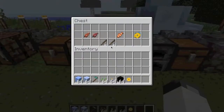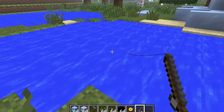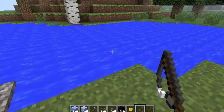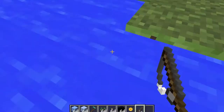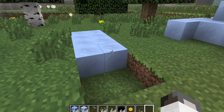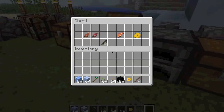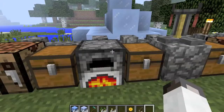Now we have cooked salmon, raw salmon, clownfish, and pufferfish. We'll go to this little pond. It doesn't seem to be working at the moment — that gave an XP point. You can just stick raw salmon in the furnace.